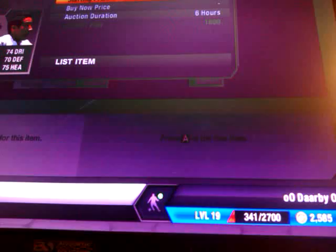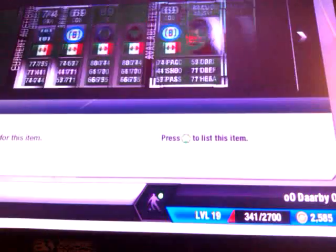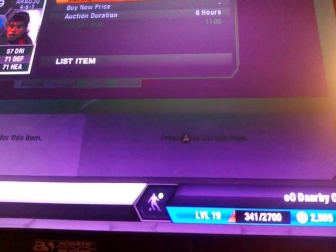The next player I've got is Fuentes again and I'm going to list him for the same price. I picked this one up for 1,800 coins in the 59th minute, which is amazing. So I'm going to list this one for 3,400 overnight. And then Rao Zhao again — I bought him for 1,100 and I'm going to list him for 2,500.